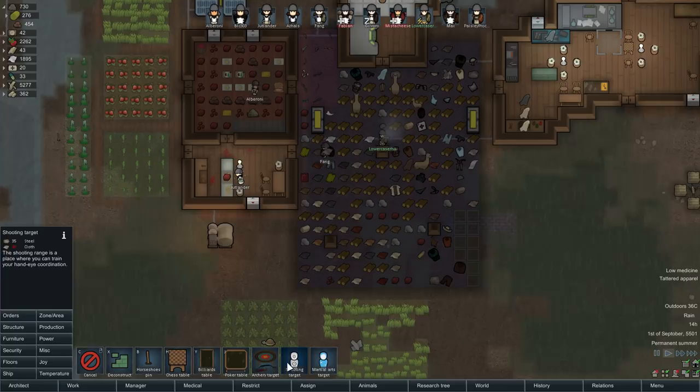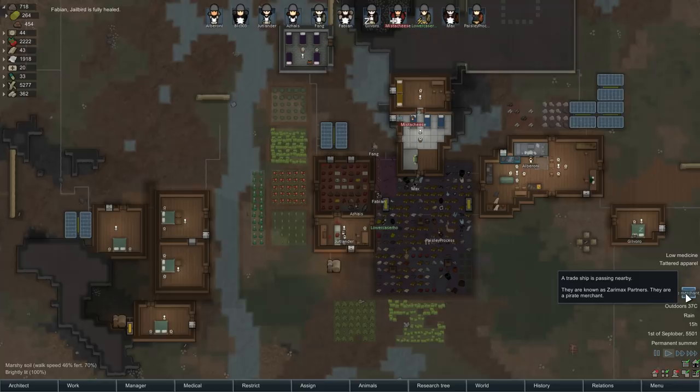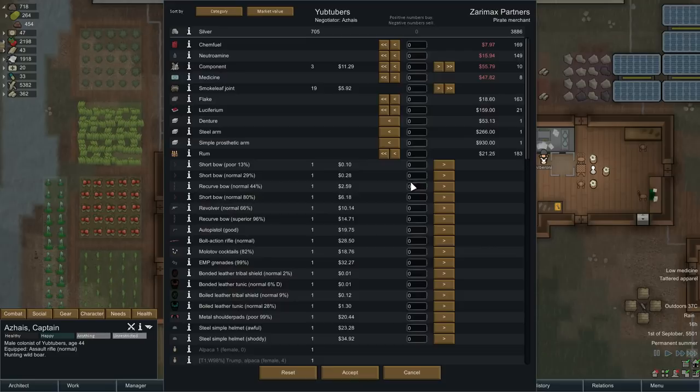Pirate Merchant — let's do that. Our talker, I think it's Albaroni — oh, it's Zeiss, that's right. Go over here, give him a call. Pirate Merchant, huh? Well, you do sell overpriced components but it might be worth doing. We're going to sell off our joints, although this doesn't include the joints in the guest chamber. Medicine is overpriced, I think we'll have to deal without it. We'll sell these crappy weapons.